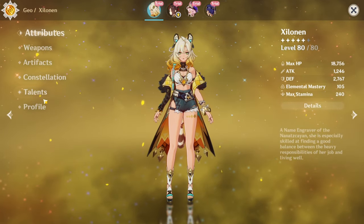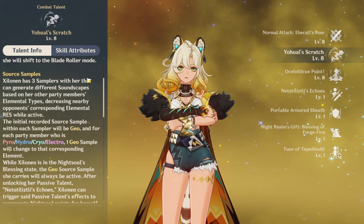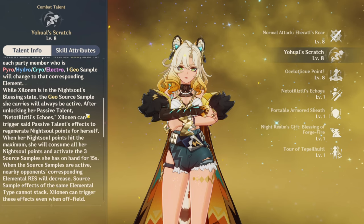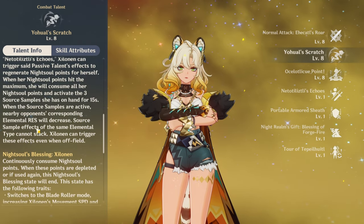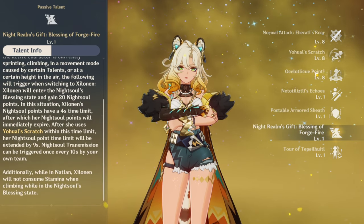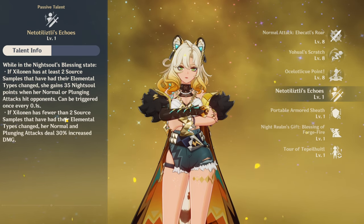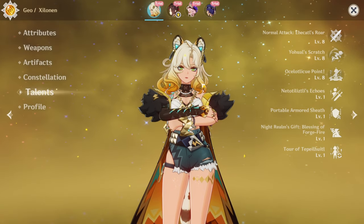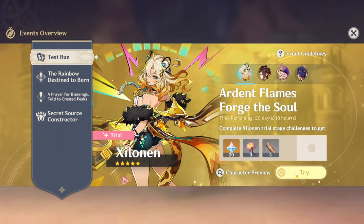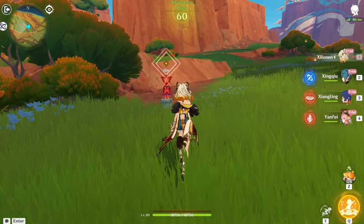She supports a lot of elements — pyro, hydro, cryo, electro. You get one geo sample, and when you get three you get increased buffs like elemental res decrease. She also gets a defense boost, and she can deal a lot of damage off her elemental skill, which is her night soul state. I'd say she's probably one of the best supporters in the game because of how much she brings to the table.